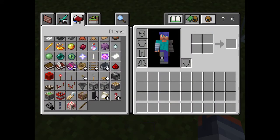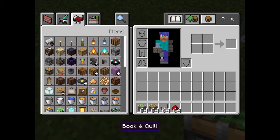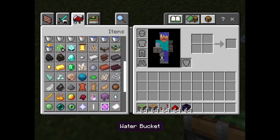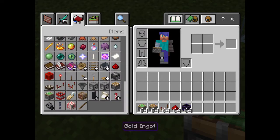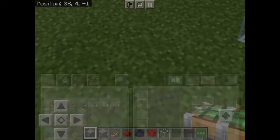So what you're gonna need are sticky pistons, regular pistons, repeaters, redstone dust, any immovable object that can't be moved by a piston, a redstone block, and some glass — two glass blocks per layer.